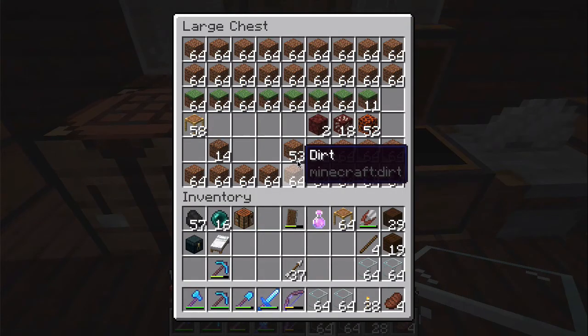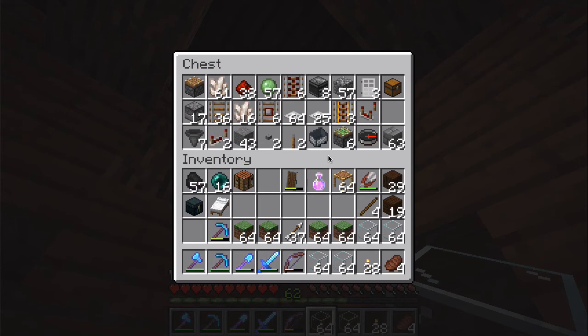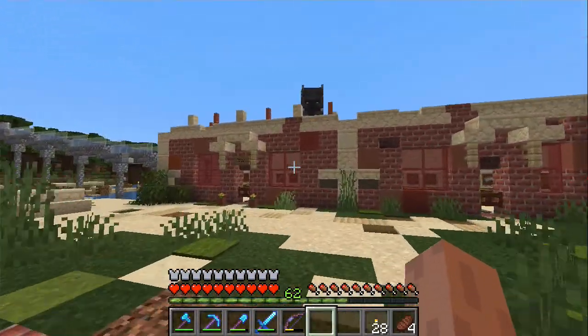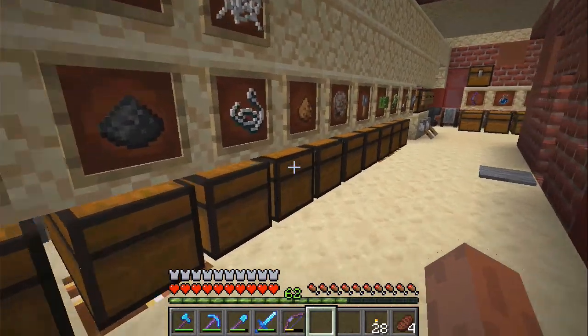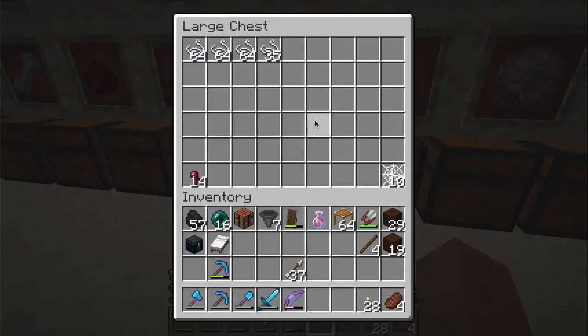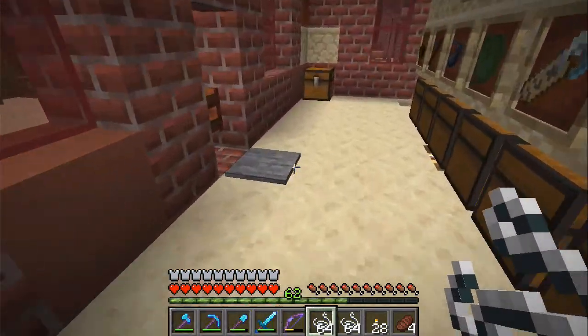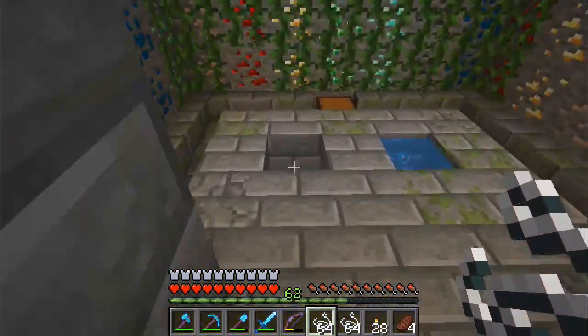And redstone. We need dispensers — no droppers, dispensers. Let's start building and worry about the redstone later. Let's make the dispensers right away. For a stack, and also for future projects, we need three stacks of string.